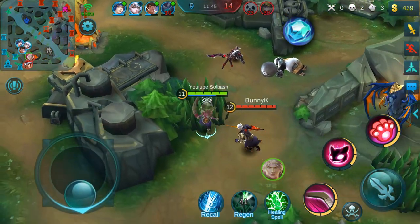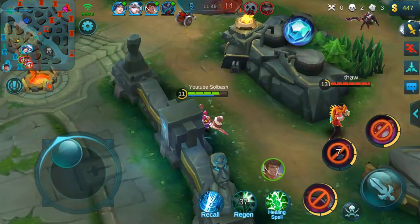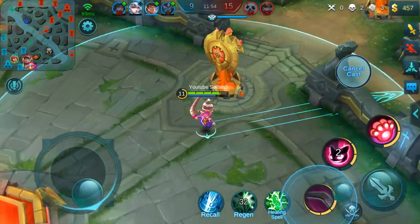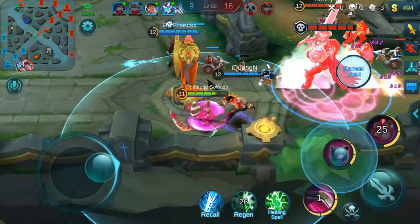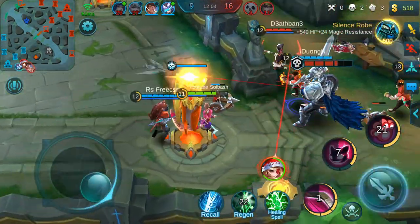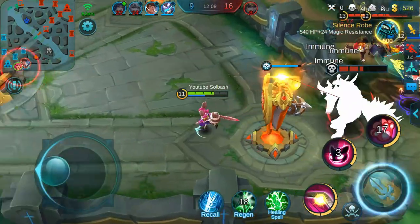So overall with this build you have faster spell times, and you can effectively manage your team. If someone dashes in, you can Morph them, knock them up, and let your team take out their initiator — then steamroll the rest of the team thereafter, because your abilities are coming back so fast.